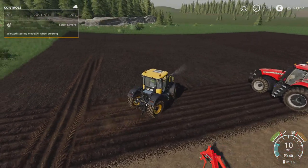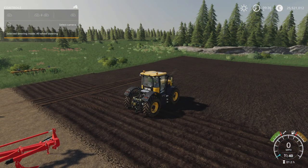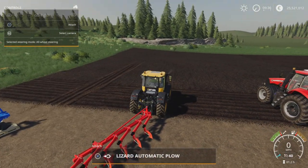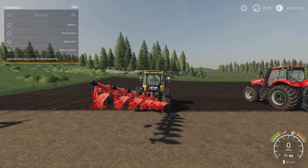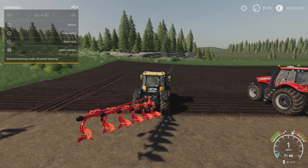Next up, we have a pack of plows — this is the Famed A Plows by Game Master, 4.18 megabytes download, four slots on console for each one. I think we have a three, four, five and six furrow plow.